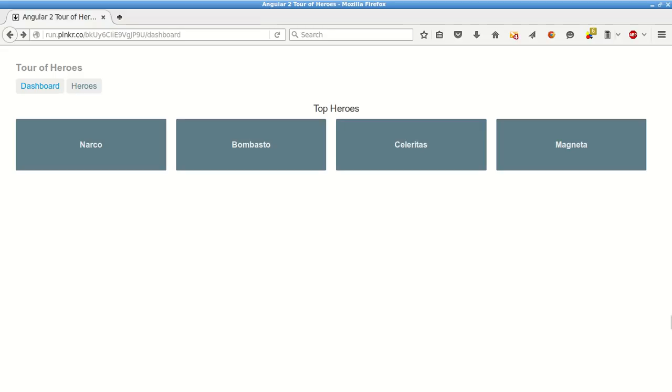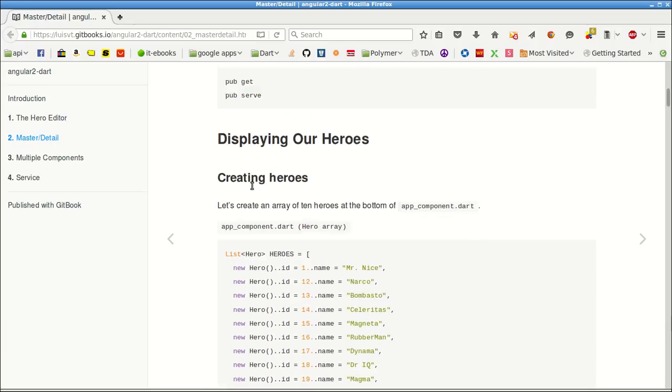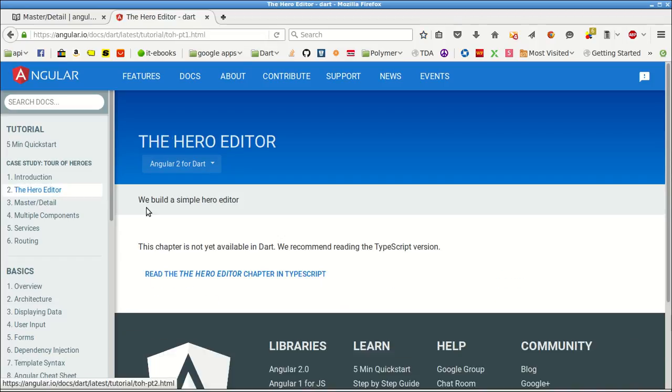You can also go to this page that I have created — it's a GitBook, a small GitBook — basically it's a copy of the documentation. Most likely this week a new version of the documentation from Dart is gonna appear, so you're gonna be able to see the documentation in the Google I/O — sorry, the Angular I/O page. Hopefully you're gonna be able to see the documentation there. We're following the Hero Editor tutorial now.